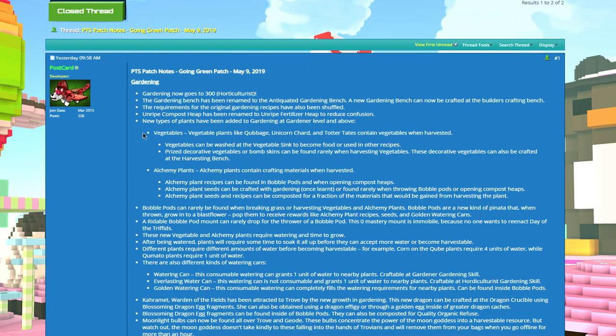New types of plants have been added to the gardening bench at the gardener level — I think that's around the third or fourth level. All the old stuff is still craftable, nothing is being removed. They're just adding more on top of the existing content.